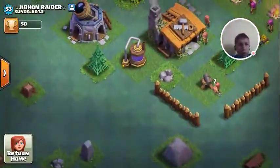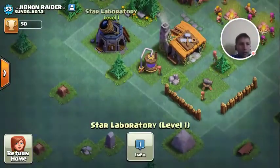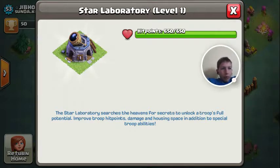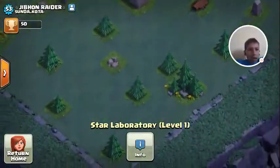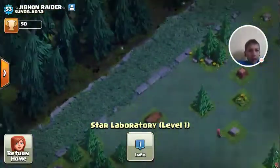The Elixir is blue instead of purple. And look — it's a Star Laboratory. Look what it says: Star Laboratory searches the heavens for secrets to unlock troop's full potential, improves troop health points, damage and housing space, and adds special troop abilities. And as you can see here, it's an island.